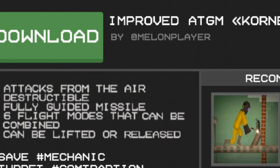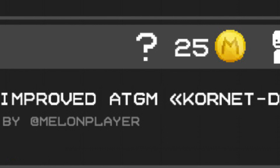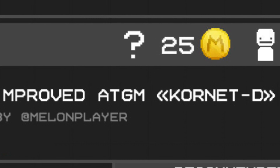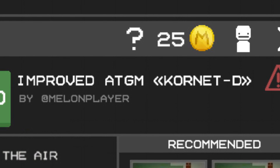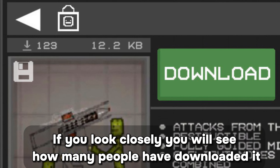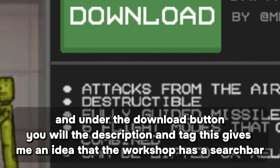In this image that the developer sent, it clearly shows the future of Melon Playground's workshop. In this image, a game currency appears. I call it the Melon Coin. In my theory, this coin can be used to buy premium mods, map themes, etc. If you look closely, you will see how many people have downloaded it. And under the download button, you will see the description and tags.